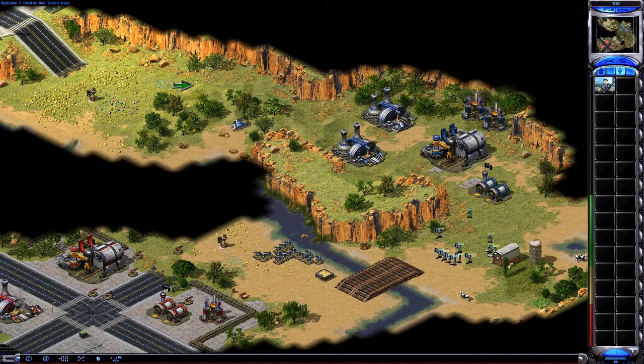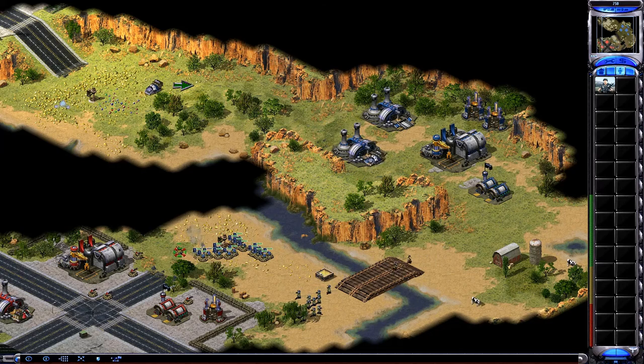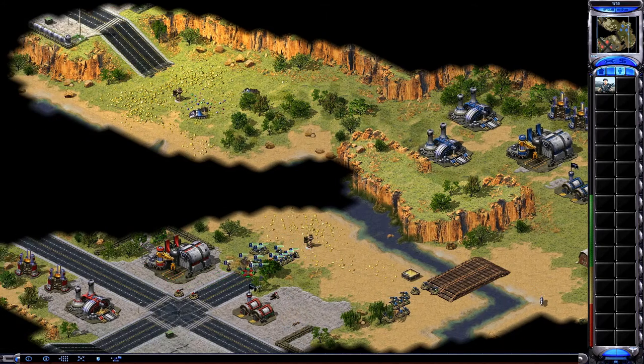Unit ready. How about some action? Ready! On the move! Unit ready. Moving out! On the move! We're pinned down! On my way! Unit locked. Got it! Moving out! Go on! Unit locked. Ready! Unit locked. Unit promoted. On the move! On attacking!